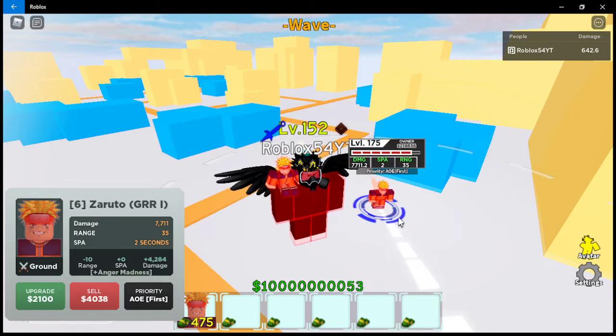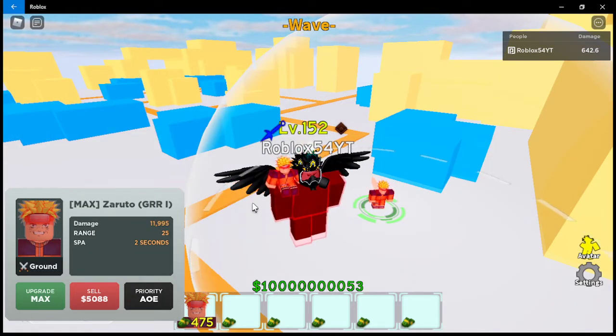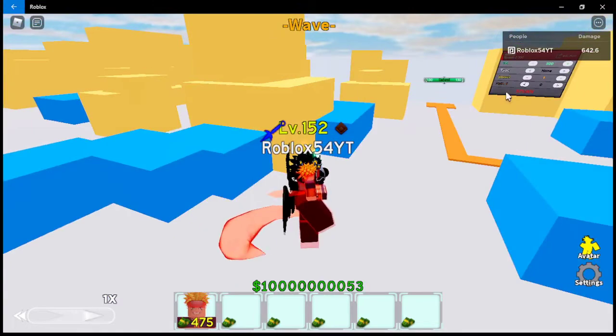At the sixth upgrade he gets a new ability — Anger Madness. Sixth upgrade: 7711 damage, range 35, attack 2 seconds, and 2100 for the next upgrade. Now Zaruto GRR1 is maxed. Max stats: 11995 damage, range 25, attack 2 seconds. That's literally insane — almost 12,000 damage every 2 seconds. Let's go ahead and see Anger Madness by spawning something in.